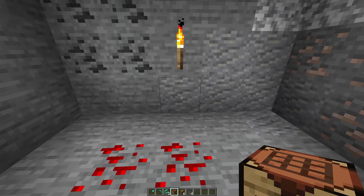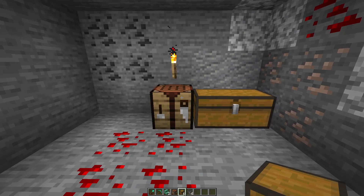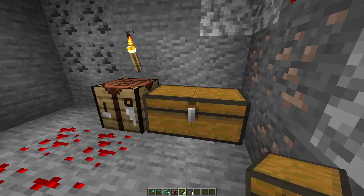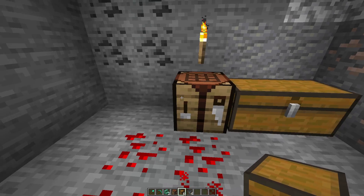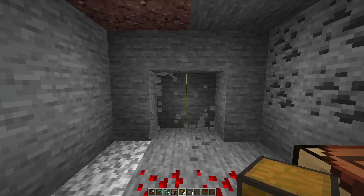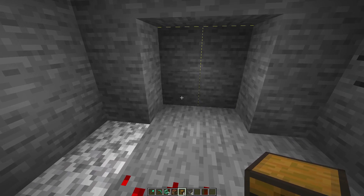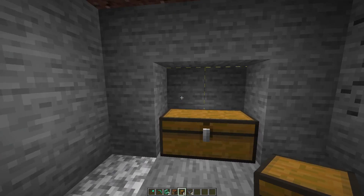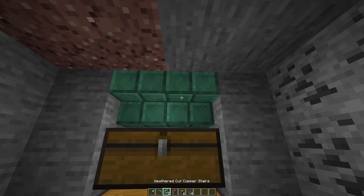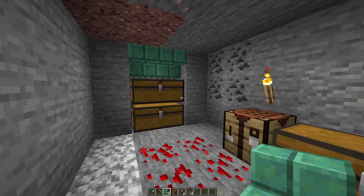Grab your crafting table and place it underneath that torch, then get two chests and place them next to the crafting table — that's where you'll store your slime blocks made from slime balls collected by your farm. Then knock out those two blocks, put a double chest there and a double chest there, then place in your two steps right there. That is your room ready to roll.